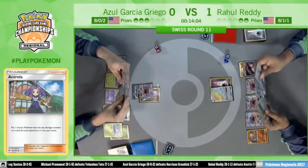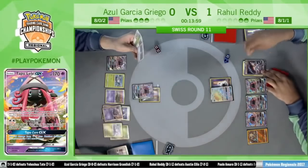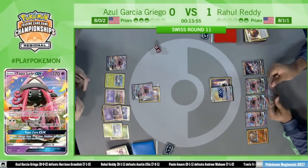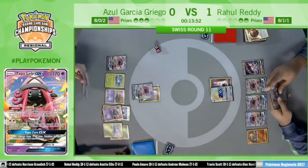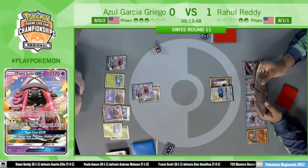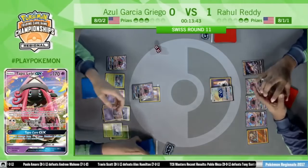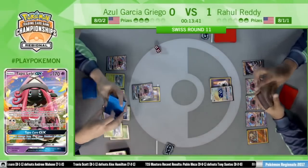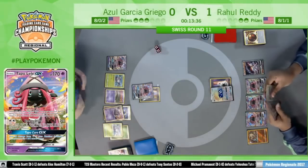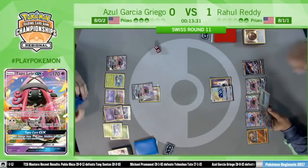He was thinking: okay, if he has the Field Blower at least I'll have a tool for next turn. And there's the Enhanced Hammer on the Strong Energy on the bench Buzzwole. Azul just realizes that if he's going to win this game, it's going to be because he deals with the Zoroark — wanting to put damage on it, getting rid of the energy on the Buzzwole with the Enhanced Hammer. He could have gotten rid of the DCE on the Zoroark but decides he doesn't want any tricky plays to come up with that Buzzwole.